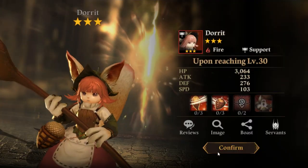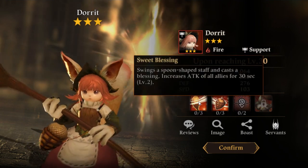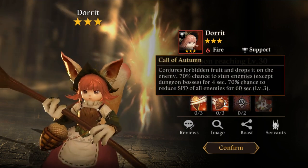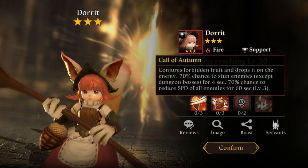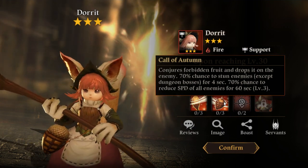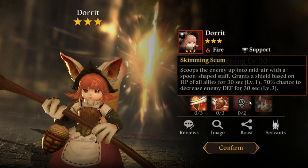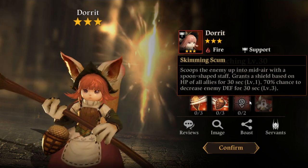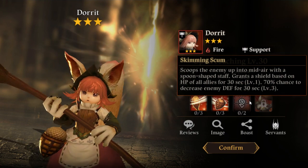Oh, we got somebody new though. I'm gonna stop on new characters we haven't gotten. I knew it wasn't gonna be great. This one increases everybody's attack and has a chance to stun, except bosses — wait, what? Except dungeon bosses? There are no mobs in this game though — that's confusing. Maybe they're planning on adding mobs to the dungeons. And she heals and has a shield.